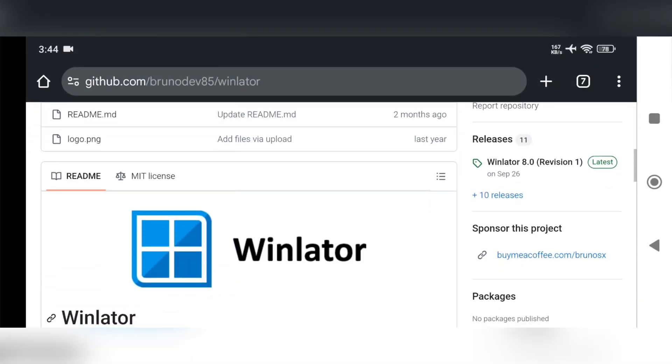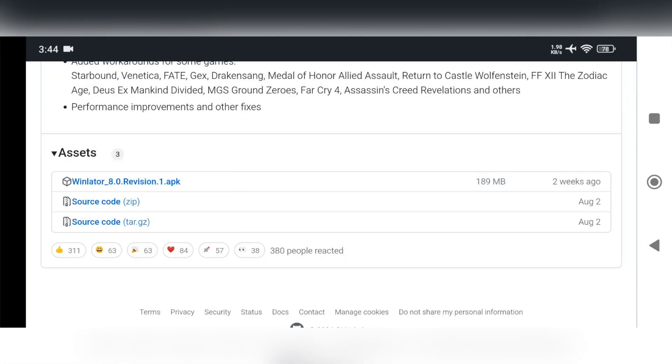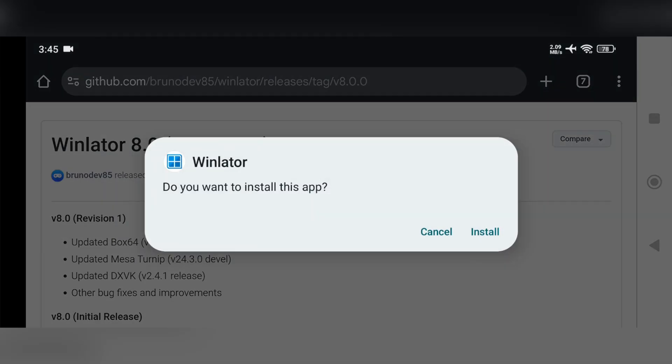Let's jump to the main part. This is the latest version of WinLater, Official Version 8 Revision 1. I covered a lot about this version in my recent videos — if you missed it, check out the cards or the description. Download and install the package.